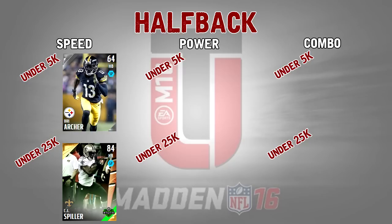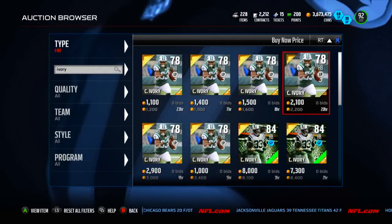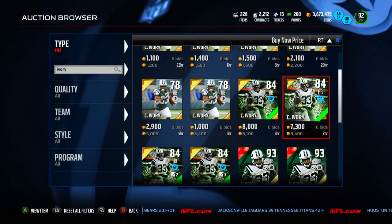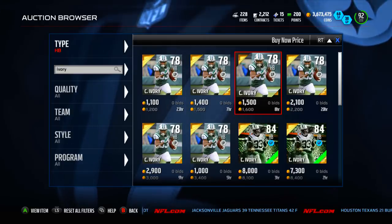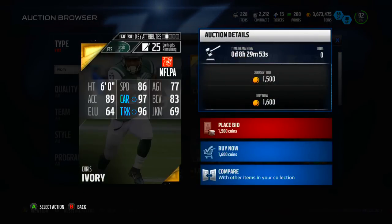Moving on to power — we're going to be looking for trucking and carrying, those are the two major stats. Everything else is kind of auxiliary. For these players I really just want to pound up the middle and get 3-4 yards every run. First up under 5,000 coins is Chris Ivory going for about 1-2k on Xbox One. You could possibly go up to the team of the week version going for around 8k, but it is a little bit above the price range. He has 86 speed — kind of slow, but still better than Marshawn Lynch who only has 85 speed.